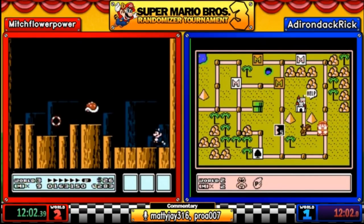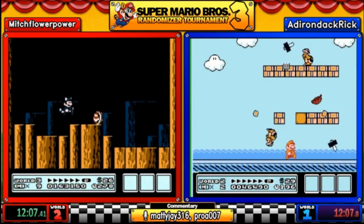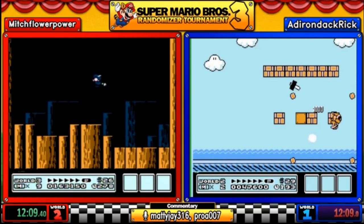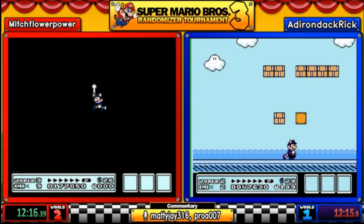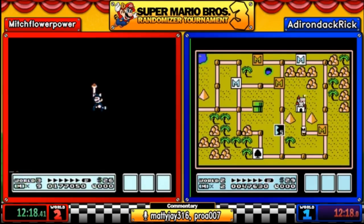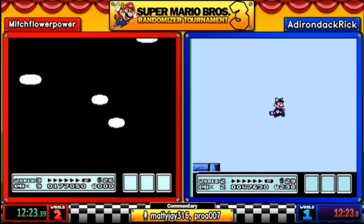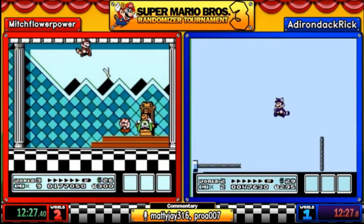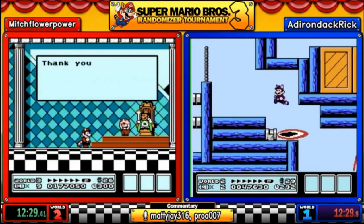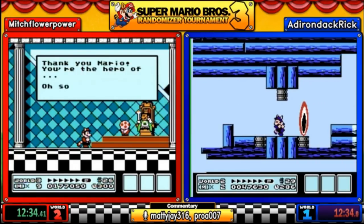The world four airship is why they feel the randomizer was created — to turn that auto-scroller off, because that level takes forever in vanilla. Wendy turns out to be normal, taking three to four hits. The Koopa Kids are vanilla but the airships they're on aren't necessarily vanilla. World two will always be Morton and world three will always be Wendy. A pretty quick world two for Mitch — about six minutes — so he's moving at a steady clip.